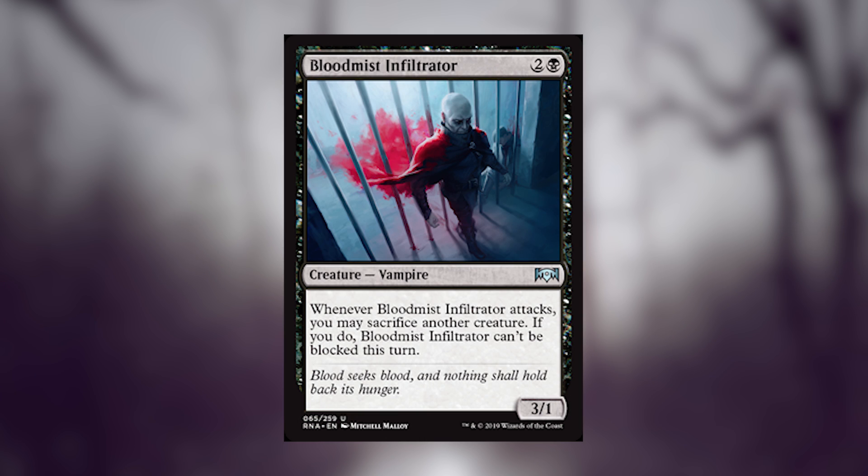Blood Mist Infiltrator is next. When you've got a stalemate in the air — maybe you're playing your spirits and your opponent's playing actual flying creatures that block them easily — Blood Mist Infiltrator is how you turn those into some real advantage. Chipping in for three a turn is actually pretty darn fast and a good way to close out games.